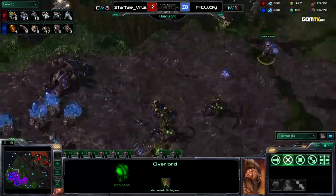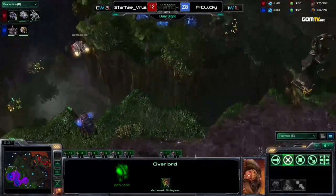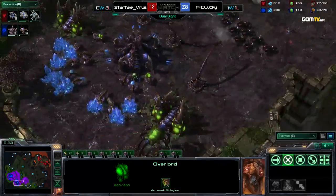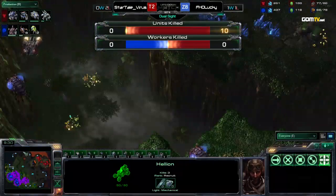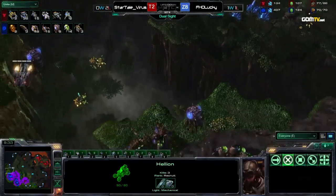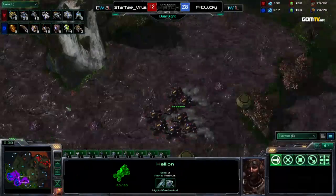The Queens are in position, and the Hellions try to get into position at the third — but look at the Spinecrawlers. This is beautiful. He cannot be shut down. Lucky read everything so well and is now in a position where he can defend against this. The Hellions will not kill any drones.